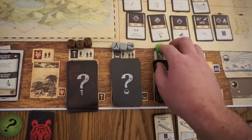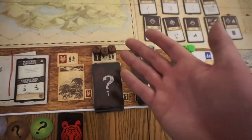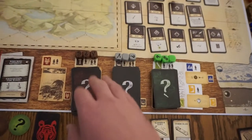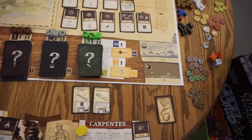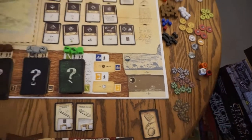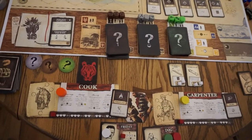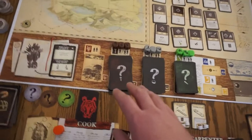Also, the dice — make sure they have the matching colors. They don't really have to be three different ones, but it's kind of cool. And then this is your weather die, which you probably won't use in some of the scenarios. So that's your resource decks.